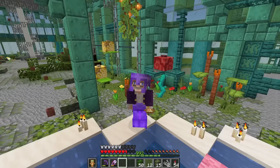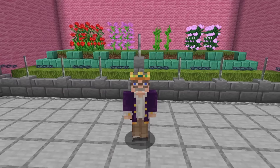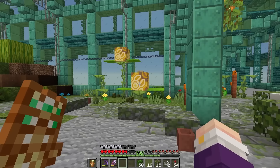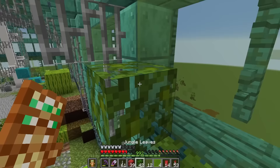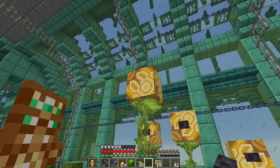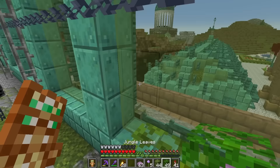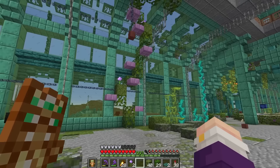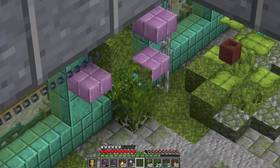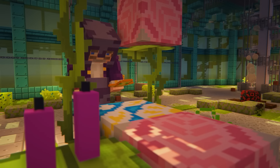But what about the two block tall flowers? Those are unobtainable in super flat, but that's not going to stop me — we're going to build our own bigger, better versions. The rose bush uses red glazed terracotta as roses, end rods as thorns, and candles as little rose buds. Next up, custom sunflowers — I might even like these better than the real ones in the game. Then lilac with allium and purple slabs with a vine going to the top, and last but not least, the peony.